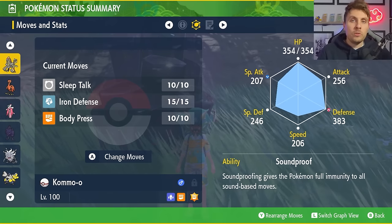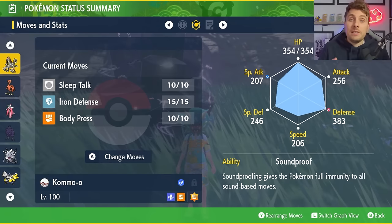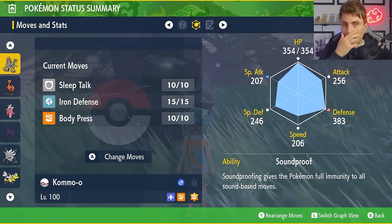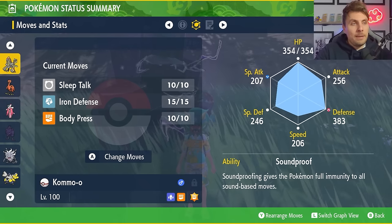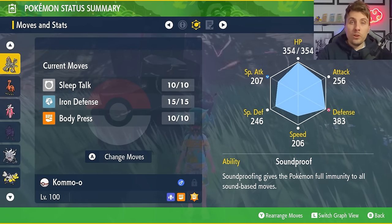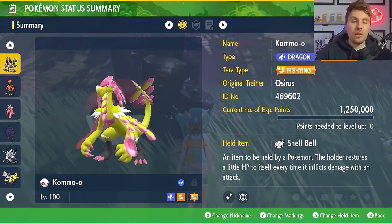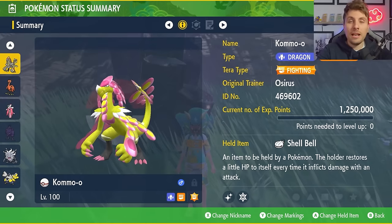Even if Eevee goes for Fake Tears, it has to rely on Shadow Ball to do any damage, which isn't really an effective way for Eevee to take advantage of its Terastallization or its Normal STAB boost. Kommo-o also has an Impish nature to further boost that Defense stat and give Body Press a big advantage.